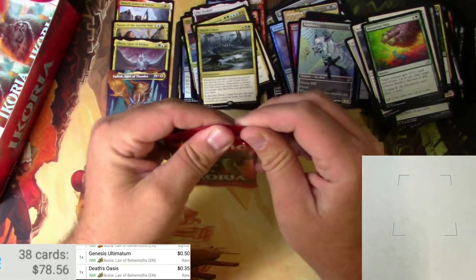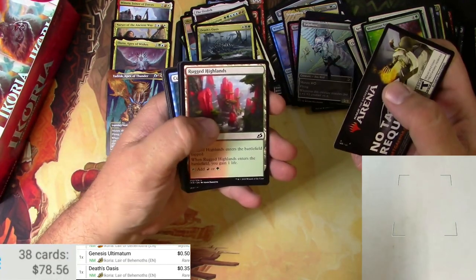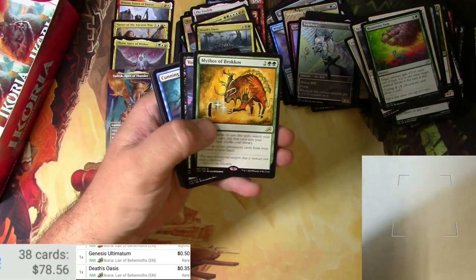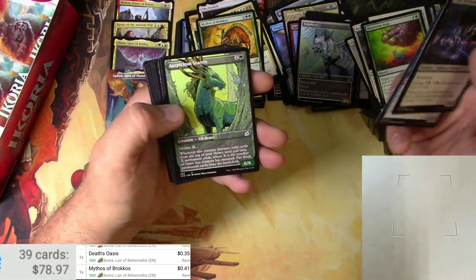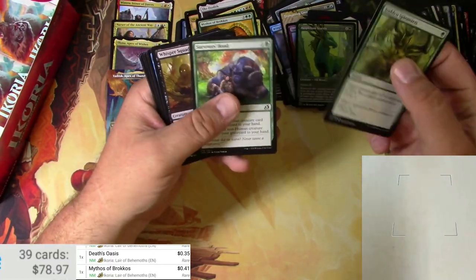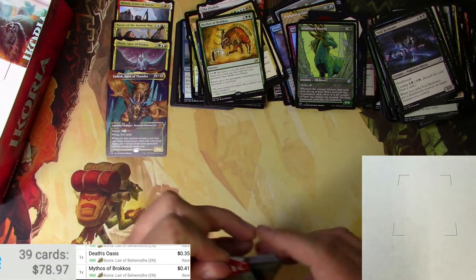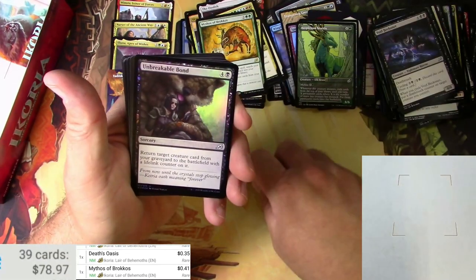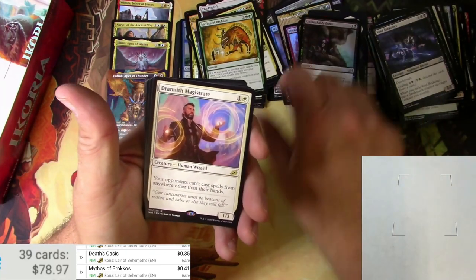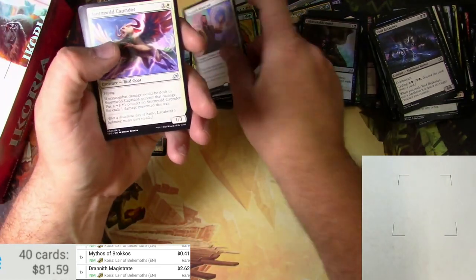Three packs left — can we get one more Mythic? Rugged Highlands and a Mythos of Brokkos — 41 cents. Auspicious Starrix. Two left. Beast, Forest, Foil Unbreakable Bond, and a Drannith Magistrate — this one is going to be fun to play against somewhere. Couple bucks.